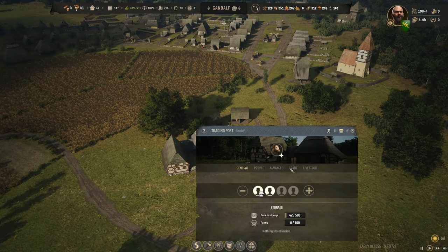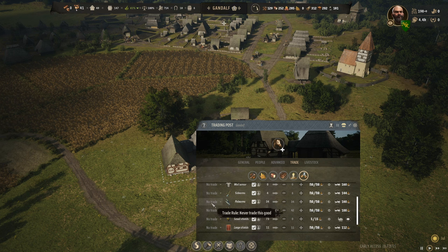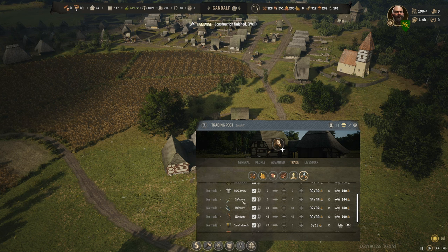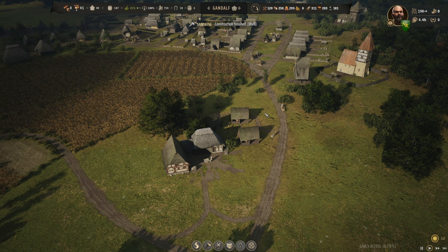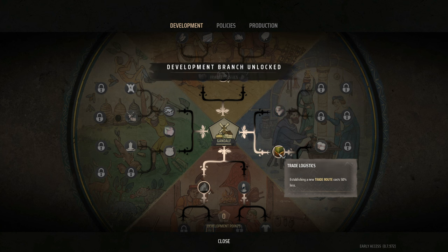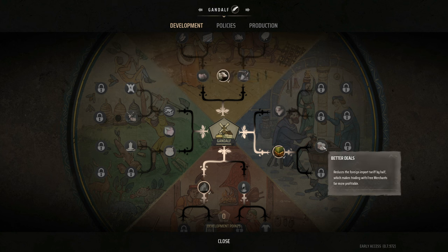This perk used to get rid of all the tariffs; now it says it reduces the foreign tariff by half, which makes trading with free merchants far more profitable. I'm not sure exactly what that means — free merchants, does that mean dealing with this part here rather than a paid-for route? We'll have to wait and see. We have small shields and large shields, and we were wanting to play with sidearms soon.